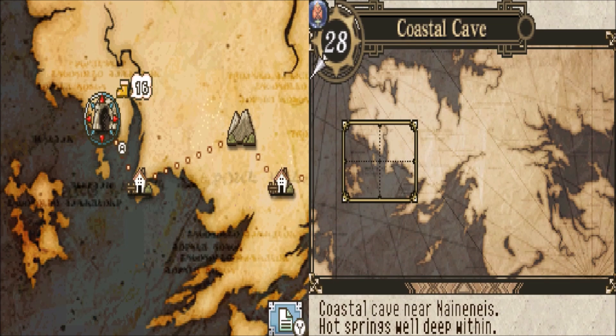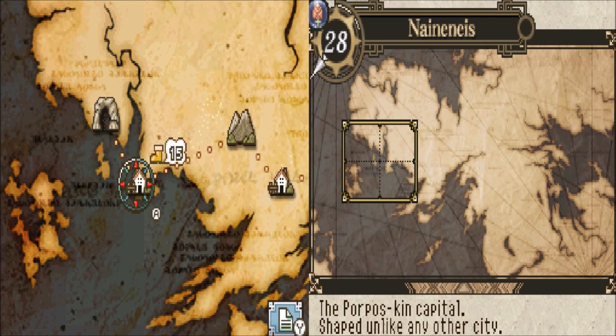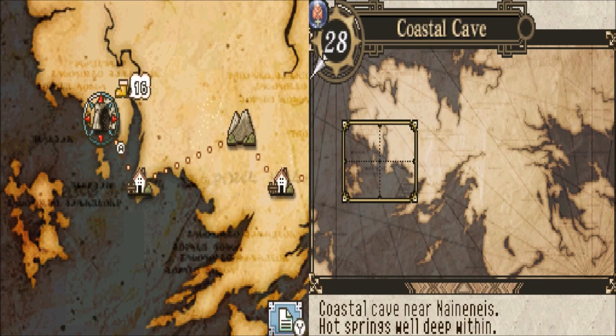Basically what you do — if you didn't see the last episode — you get a Grey Ridge, buy 30 wool cloths, and then you sell them to the Porpoise Kin capital here. And you get a 30,000 profit every time you do it. It doesn't take that long either.